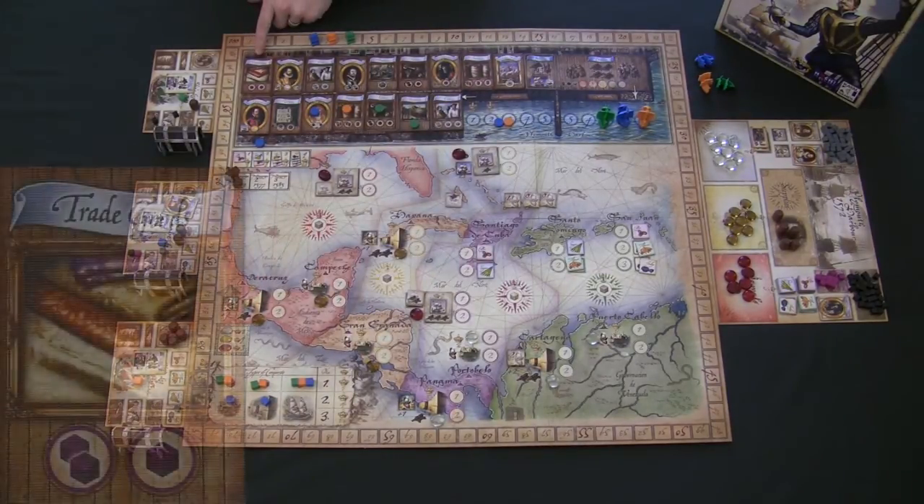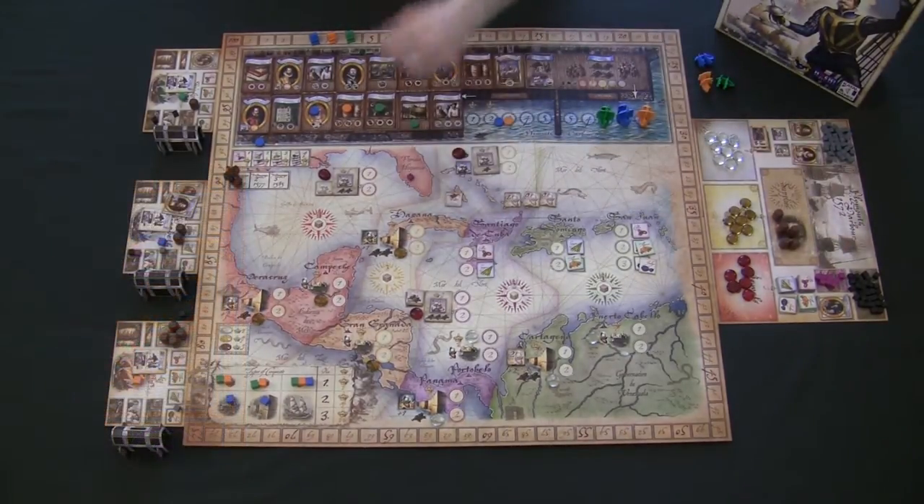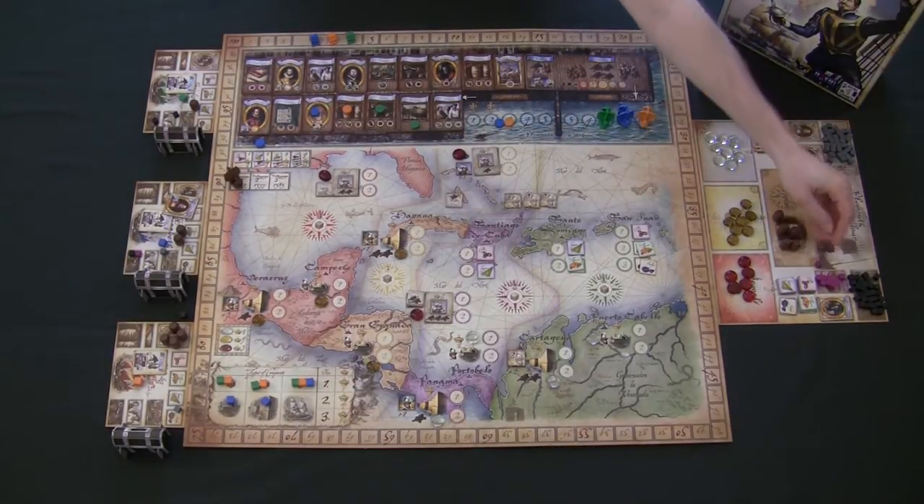The trade goods location works just like getting trade goods from the queen — landing there gives you one trade good cube, which can be used to acquire a trade route token worth extra victory points at the end of the game.